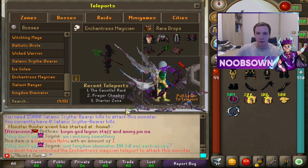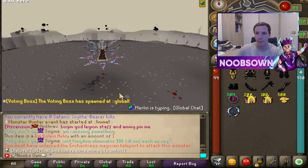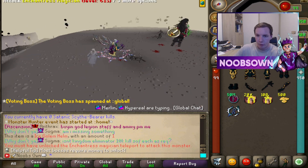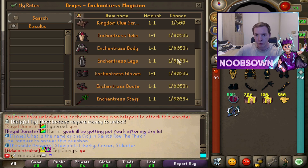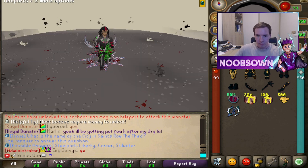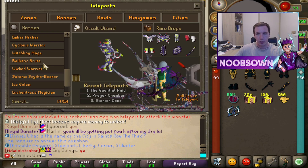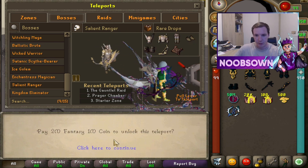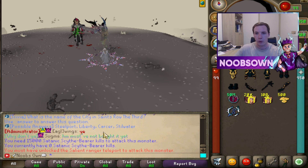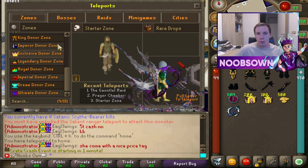The stats on these are actually insane — I'll go over those a bit more later. Let's move on to the Enchantress Magician, which also costs 2 trillion in total. The drop table is pretty much the same — 1 in 80,000 for the pieces. Same for the Salient Ranger, which also costs 2 trillion coins — also 1 in 80,000 for the full armor set.